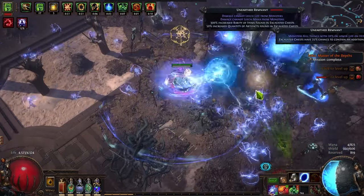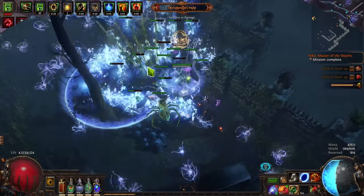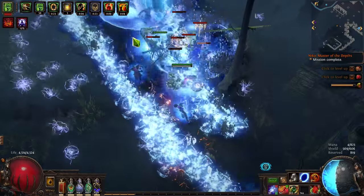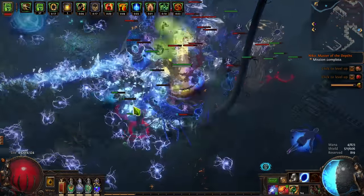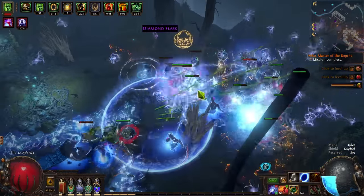Because defenses are best when they're layered together, that's not all that I'm using. I've further got spell suppression to prevent one-shots from bosses, phys taken as elemental to prevent large physical hits from killing me, and evasion to avoid consecutive hits. If you want to know more about how to properly layer your defenses, maybe check out my Ultimate Defenses Guide after this, or the actual article which will be down in the description.